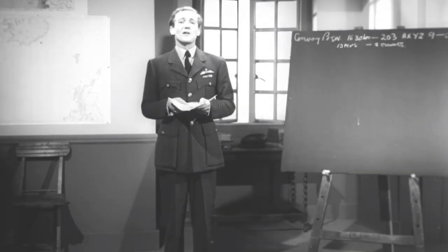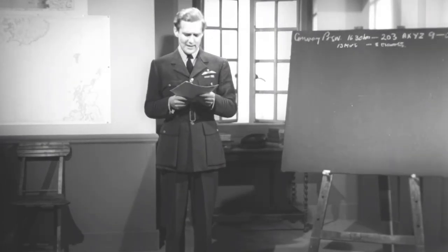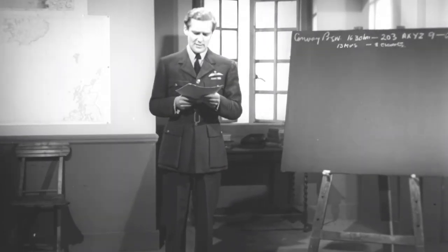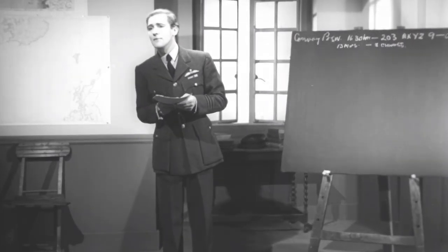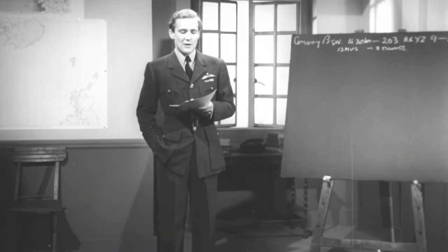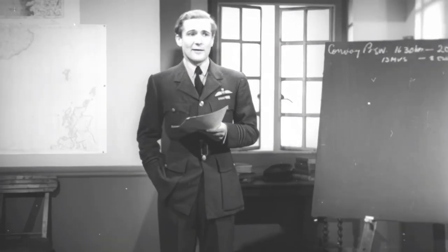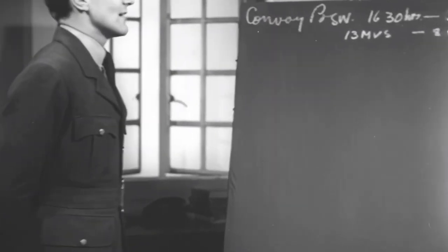Now we have 12 aircraft at our disposal. I'm leading in Y Yorker. The other sections will be led by Squadron Leader Benjamin, Flight Lieutenant Faber and Flight Lieutenant Kendall. We'll form up at the operational height of 2,000 feet over the airfield — four sections of three each in tight grip — set course and move off in squadron grip, and when we get near the coast we'll go right down on the water.